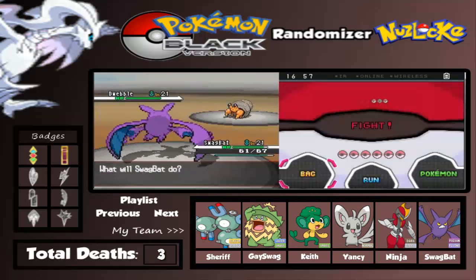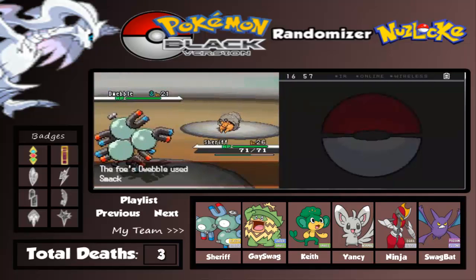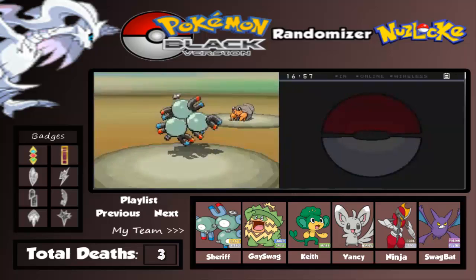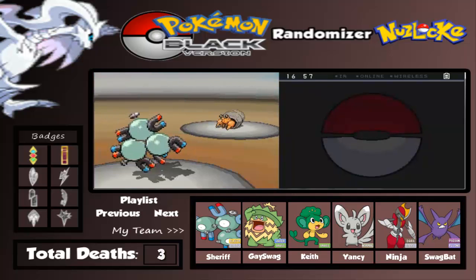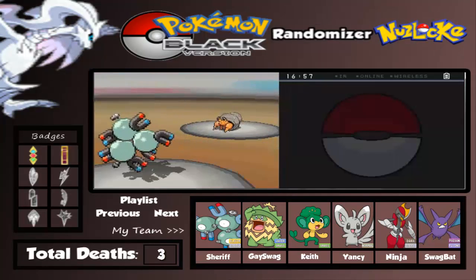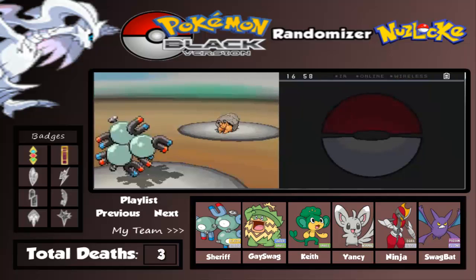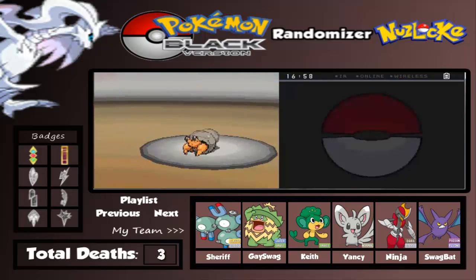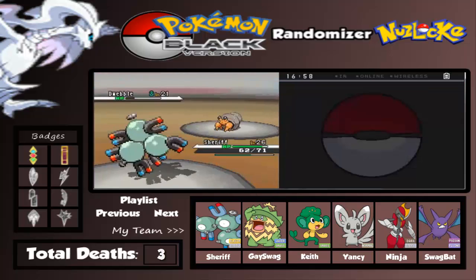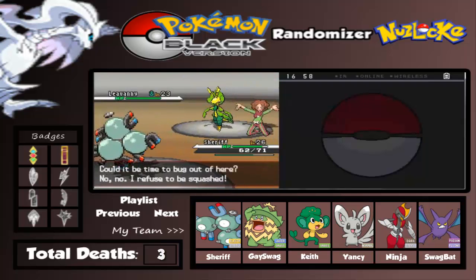Level 24! We're gonna switch over to Magneton. He's using Smackdown - let's use Spark on this thing. Let's use Sonic Boom instead. Come on, don't miss! Yes, Smack down. Let's keep using Sonic Boom - yes! Let's finish the last one.